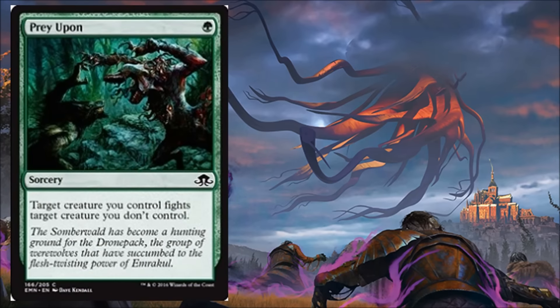Next we have another reprint: Prey Upon, originally from Innistrad. It costs a green and is a sorcery — target creature you control fights target creature you don't control. I've always felt this card is a little too inconsistent for Standard, since it's dependent on you having a bigger creature. Having said that, this is fantastic in Limited — you'll play this and be very happy with it most of the time.